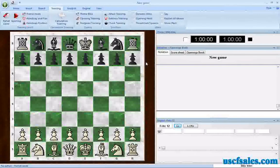For USCFSales.com, I'm Steve Lopez with another Fritz tip for you today, looking at Fritz-12. The same interface is found in Rybka 4, Hiarcs 13, and any of the ChessBase-produced playing programs. This applies to all of them, but just for convenience's sake, I refer to this as Fritz.